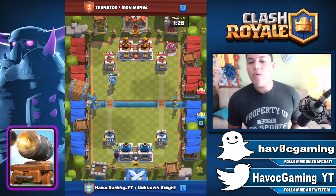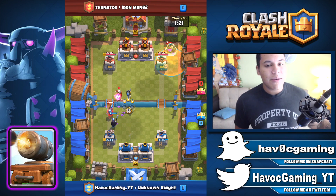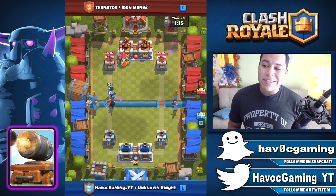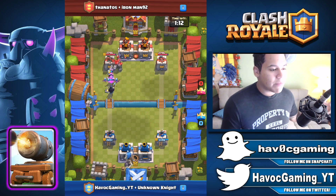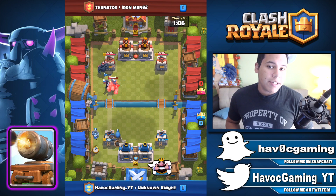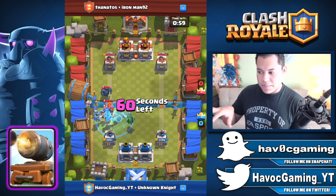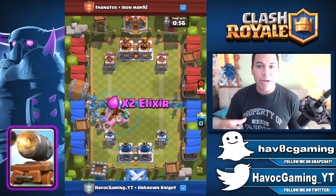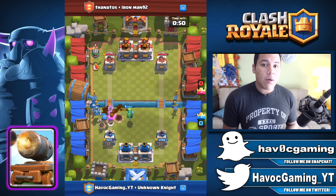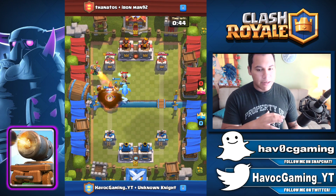Number one is going to be the Cannon Cart. I know I said it was horrible and I completely apologize for my mistake in that video — I did that video on the same day as the balance changes and didn't give it enough time to show its true colors. But ever since the balance changes, the lifetime for the transformed Cannon Cart is actually longer, from 20 to 30 seconds. So you get an extra 10 seconds, which is a huge difference. And it also transforms a lot faster, so it will shoot faster because when it transforms it doesn't have to wait that period in between.